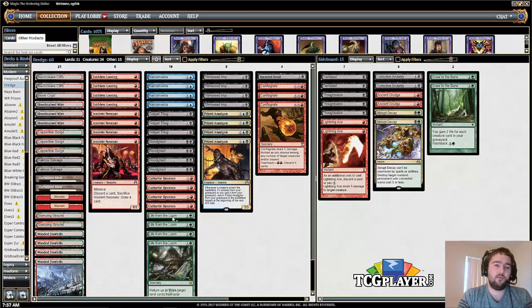Life from the Loam lets us bring back lands, which is really nice because you want to have your hand stocked for Conflagrate so that you can Conflagrate for a large number and make the card more impactful. Life from the Loam allows you to do that.